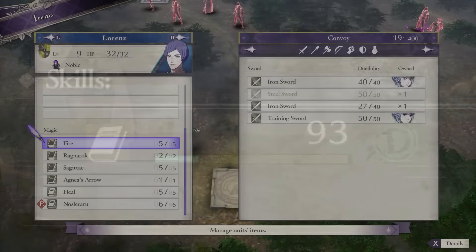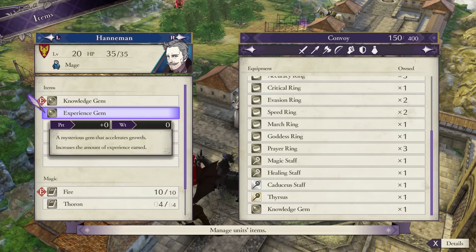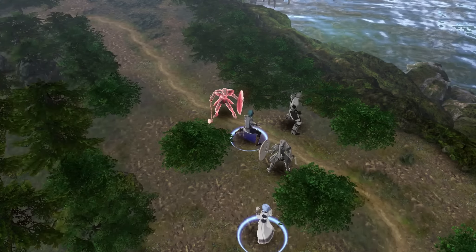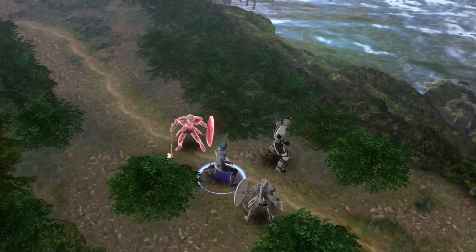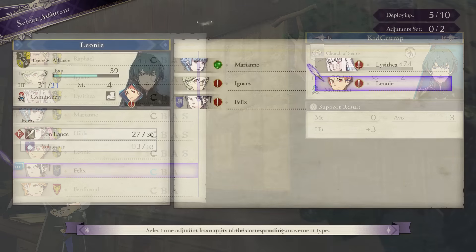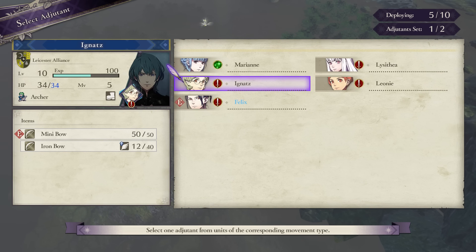Let's first go over how using this mechanic benefits the adjutant itself. When an adjutant is assigned to a deployed unit, they will gain 50% of total experience whenever the unit they're paired with enters combat, along with 100% of skill and class mastery experience. Depending on the adjutant's equipped weapon and class, you can influence which specific ranks they'll level as an adjutant. For example, Lorenz will raise his Faith magic when Nosferatu is equipped, and his Reason magic when Fire is equipped. Units in the Flyer, Cavalry, or Armor class will gain skill experience in their respective affinities, and class modifiers are factored into their gains as they would be through normal fielding.